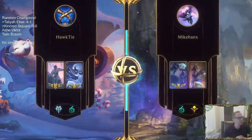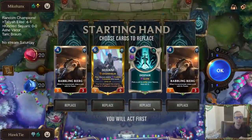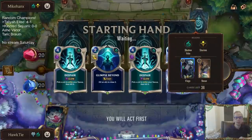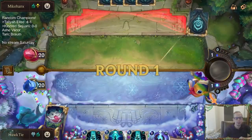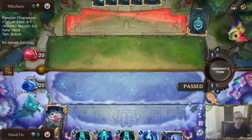We've got Viego Nasus — kind of like probably going to be a lot like Fearsome Nasus but with Viego. I love Despair for this matchup since Viego is going to have a lot of power. I'm going to send the rest back. We didn't find any earlier stuff, so this was not a very good mulligan.